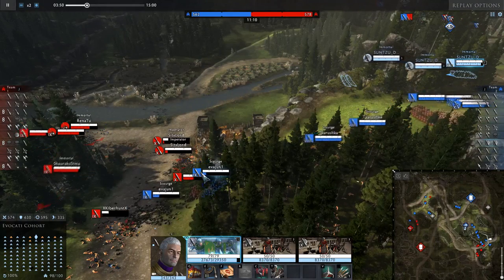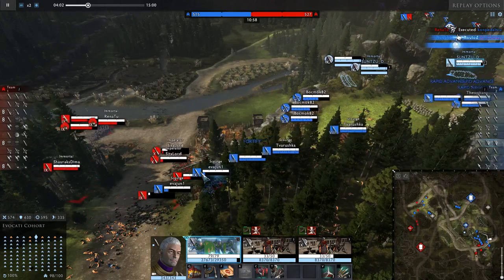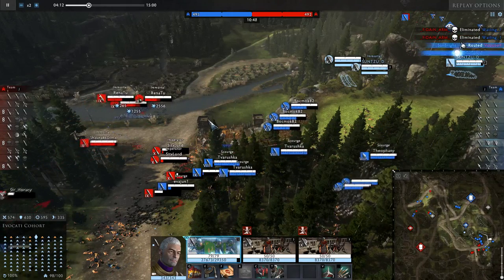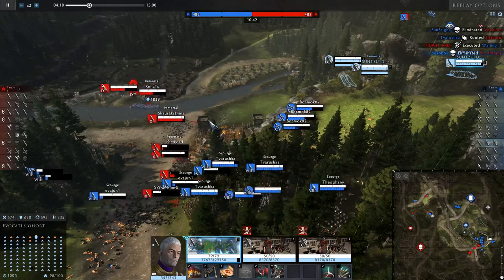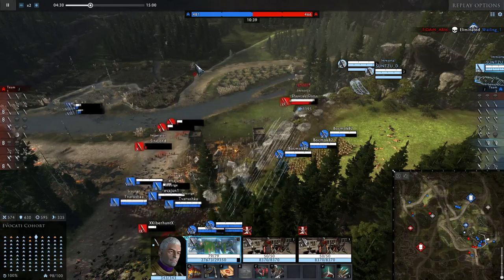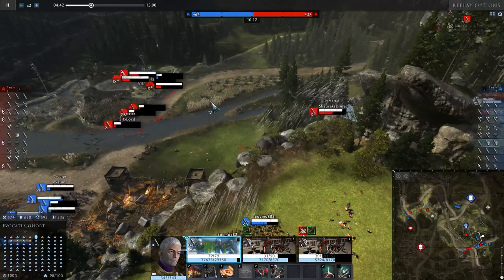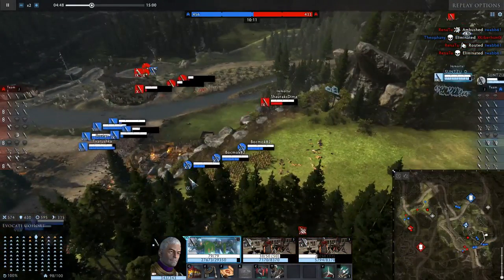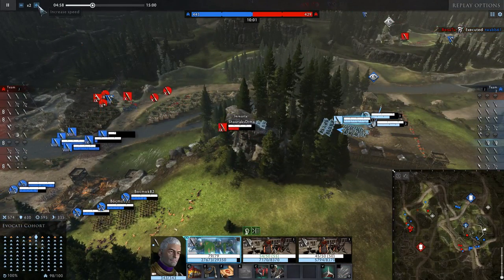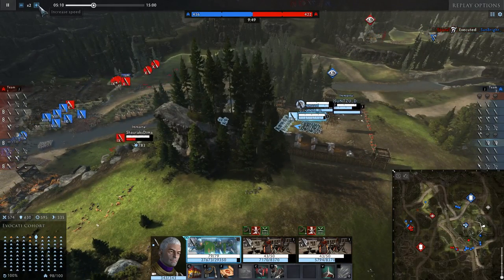When skirmishers come into the range of the light artillery, they're going to receive a huge amount of damage. Because of their formation and because they need to stop to fire, light artillery has its biggest impact on stationary targets. On fast-moving targets like cavalry, it will not have that huge an impact.